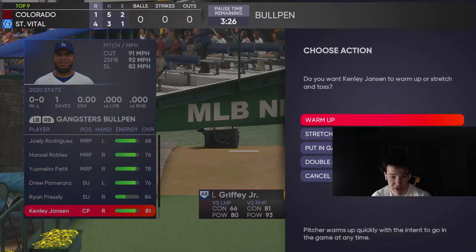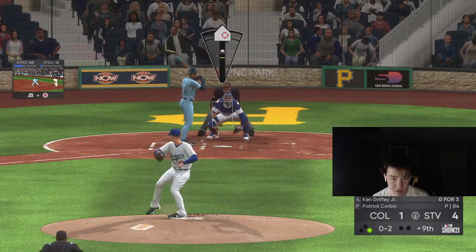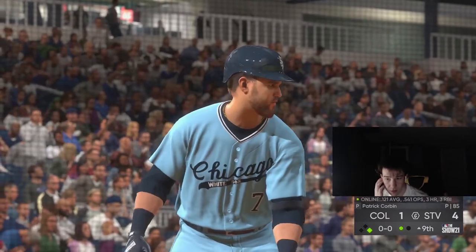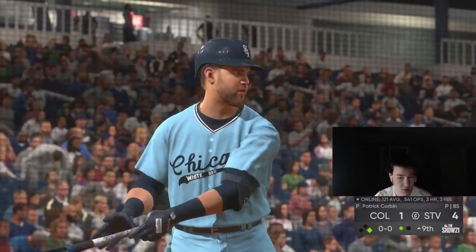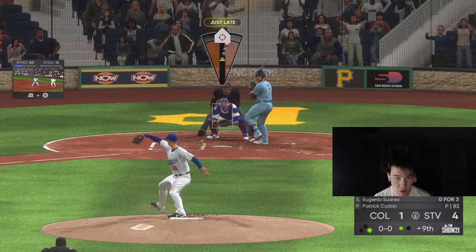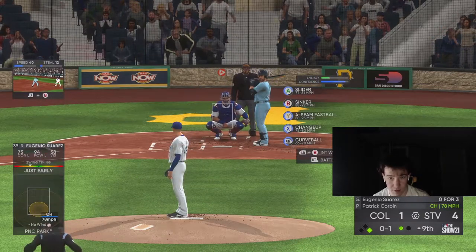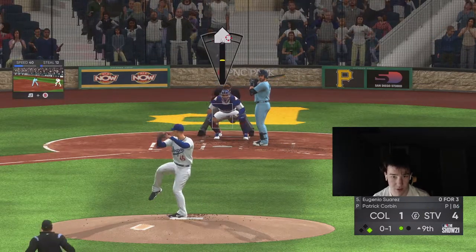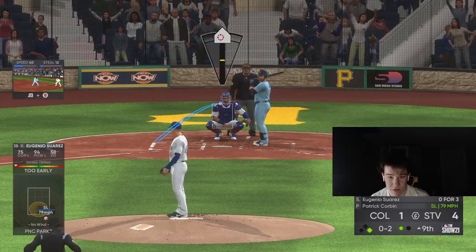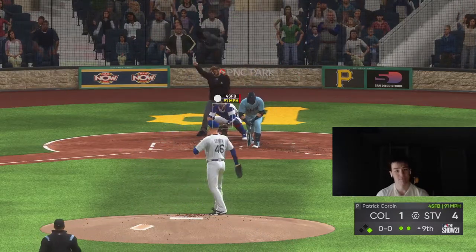Just in case, we're gonna get Kenley warming up. I'm not even gonna risk the curveball — one slider. I like the slider there. He's got the bar back. I mean, this guy is a fucking can, I'm not gonna lie. Let's get the high fastball strikeout. Got him. Look at Corbin man.